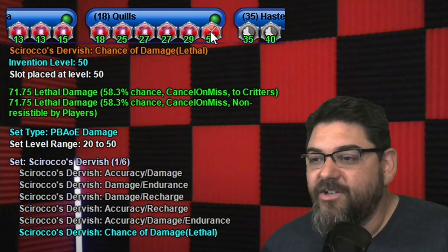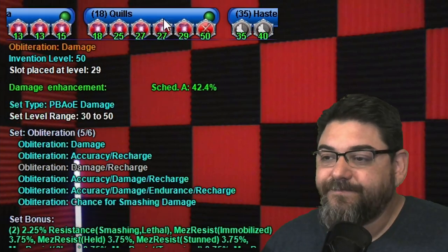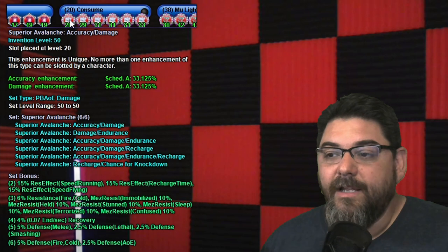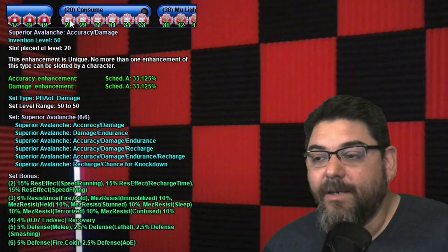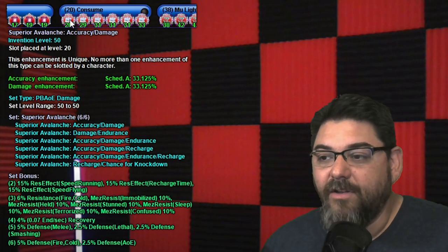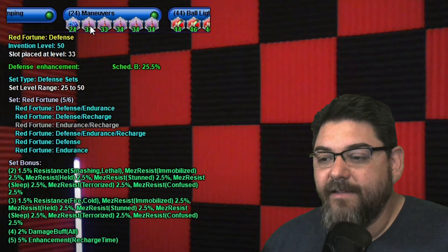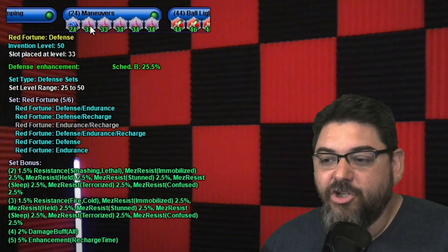I also added a Scirocco's Dervish chance for damage proc in Quills — I added a bunch of damage chance procs to make things go a little faster. For Consume, I have all five Superior Avalanches. I debated putting that set into Quills, but if you add too many knockdowns in a toggle they'll turn into knockback, and knockback is horrible for farming. In Consume it only triggers when you actually use it. Consume can also serve as an extra AoE since it does damage and knockdown. Those Superior Avalanches are primarily for that 5% fire and cold defense. For Maneuvers, Luck of the Gambler mule. For Invisibility, Luck of the Gambler mule. I have five Red Fortunes — primarily for the 2% damage boost at the fourth piece and the 5% enhancement recharge on the fifth piece.